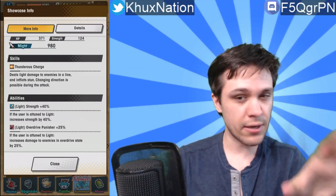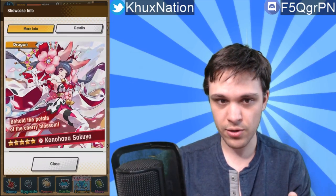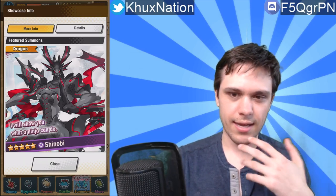For Takamikazuchi, the 40% strength is essentially the core of the unit, especially since the activated ability isn't that glorious. It has a couple of extra abilities that make it slightly better than a four-star unit, but compared to the other two returning dragons in this showcase — Konohana and Shinobi — it doesn't even hold a candle to them. You would much rather obtain those two compared to Takamikazuchi. Those are the three dragons returning with higher chances in this showcase.